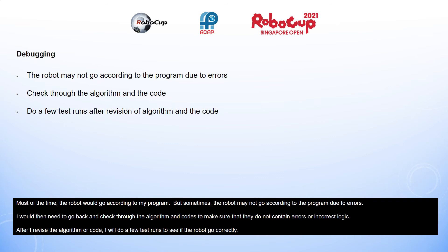Most of the time, the robot would go according to my program, but sometimes the robot would not go according to the program due to errors. I would then need to go back and check through the algorithm and codes to make sure that they do not contain errors or incorrect logic. After I revised the algorithm or code, I would do a few test runs to see if the robot goes correctly.